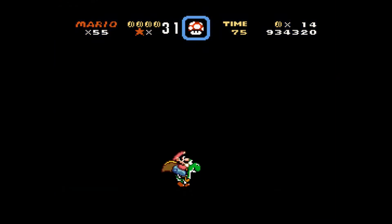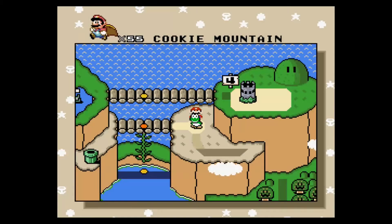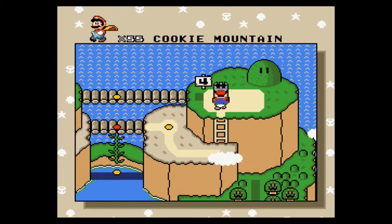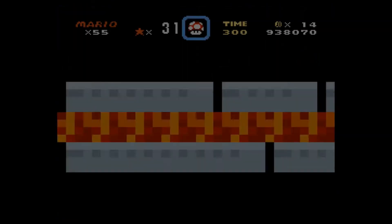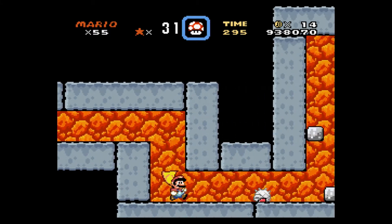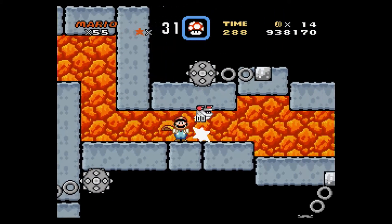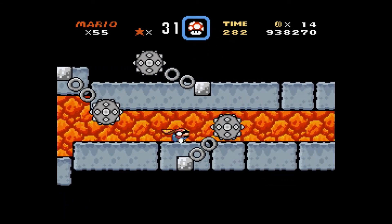That level's out of the way now — that just leaves the fortress and the other two levels. The other two levels we'll do in the next video so the videos don't get too lengthy. But I will do Castle 4 in this video — Ludwig's Castle. If you ever play Wii and Wii U, he's always the final Koopa, but on this game he isn't. He's actually pretty easy, even though he is still one of the more difficult Koopalings.